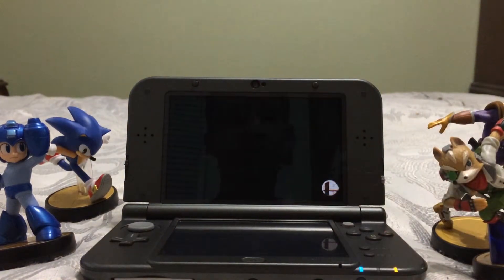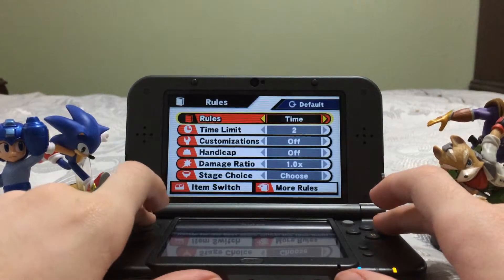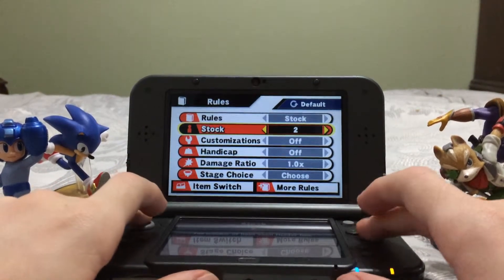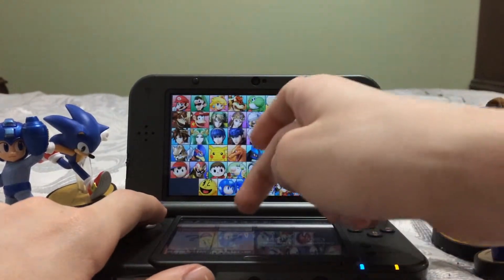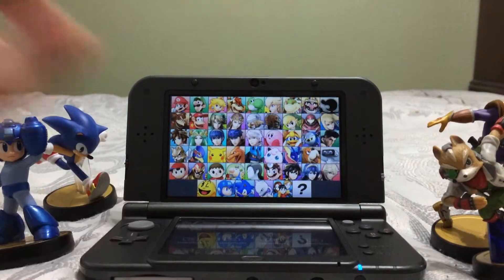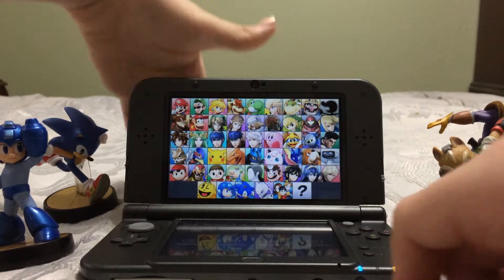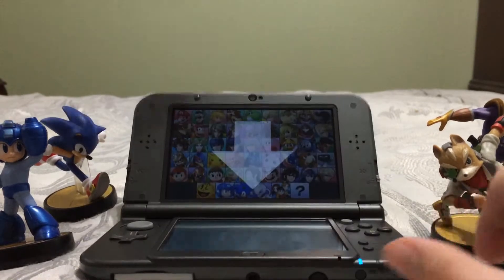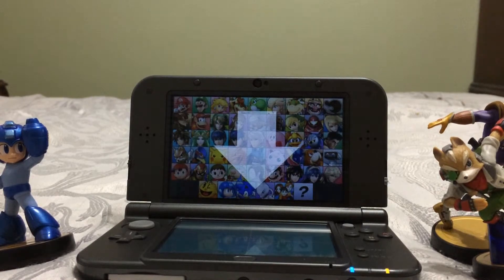I know y'all are interested in amiibos, so I'm going to do a quick match with my level 50 amiibos. Let me make it a 2-stock battle to make it a little more action-packed. If you don't know how to put amiibos on the New 3DS — since you don't have it yet and are waiting for the adapter, which I'll probably get two of since I have other versions of the 3DS — press ZR or ZL, doesn't matter which one. Then the arrow points to where you put the amiibo.